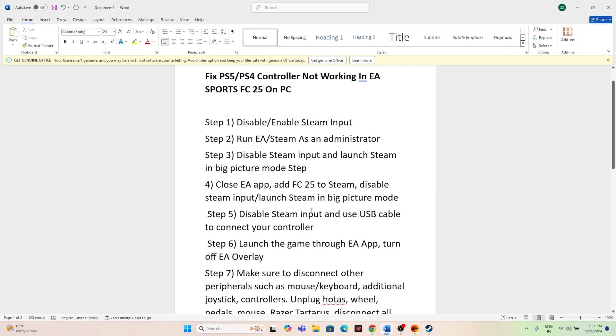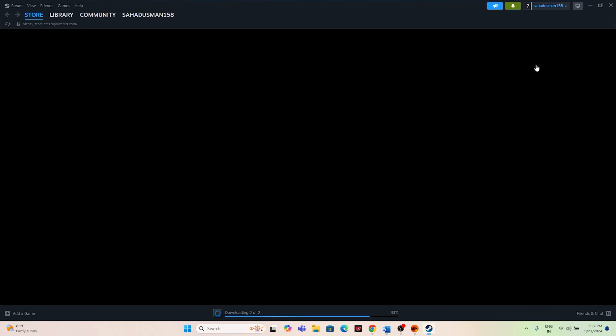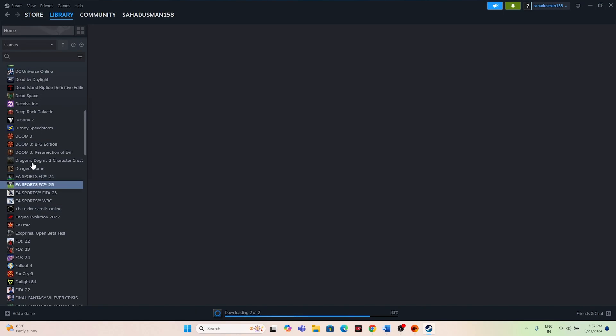If you're still having trouble, the next step is to close the EA app, add FC 25 to Steam, then disable Steam input or launch Steam in Big Picture Mode.